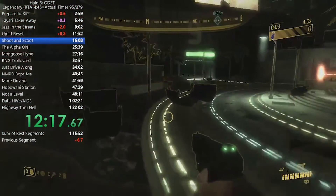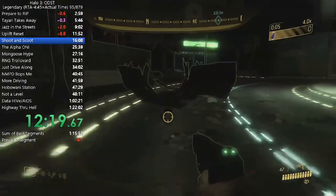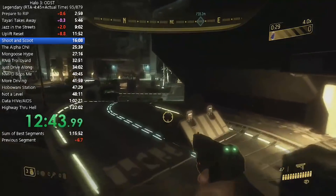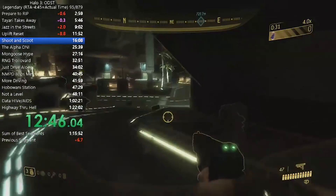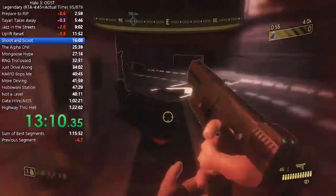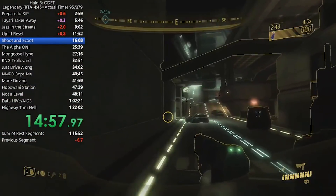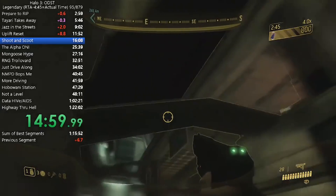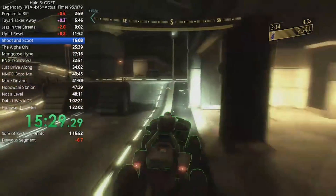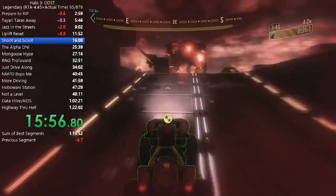This puts us into Mombasa Streets Part 3, which is very similar to the previous times — most of the time it's just knowing where to go and running past everything to get to the end as quickly as possible. There's one part where Rob uses an explosive battery for a little boost, and he takes out jackals with sniper rifles right before they can see him. Later, he grabs a mongoose from the garage and drives to the end of this level.